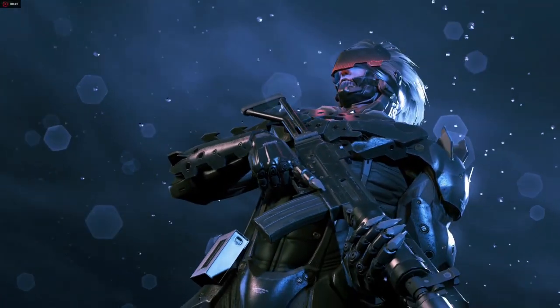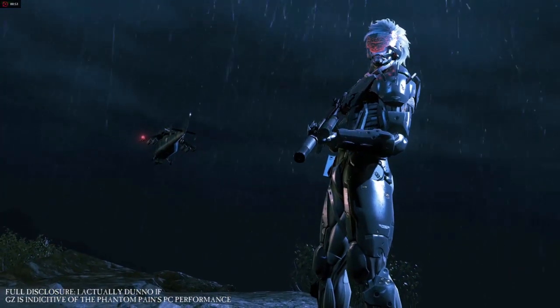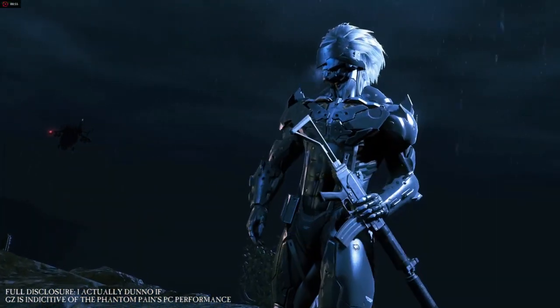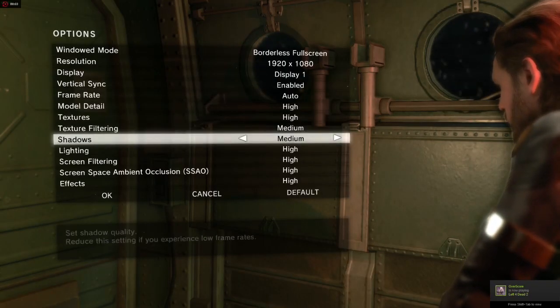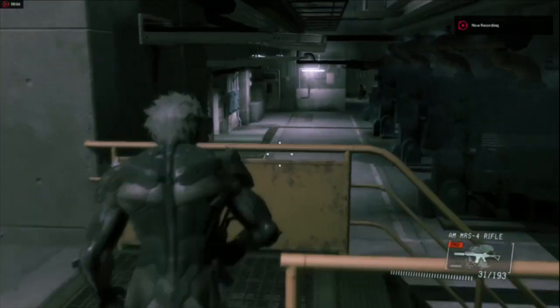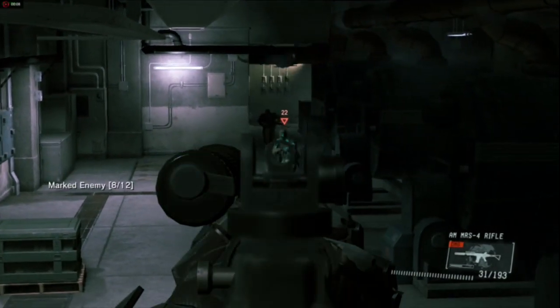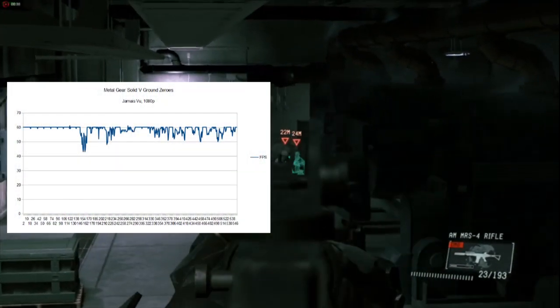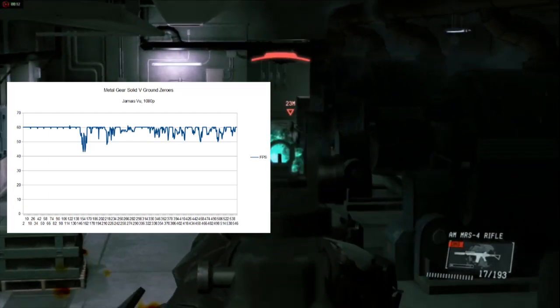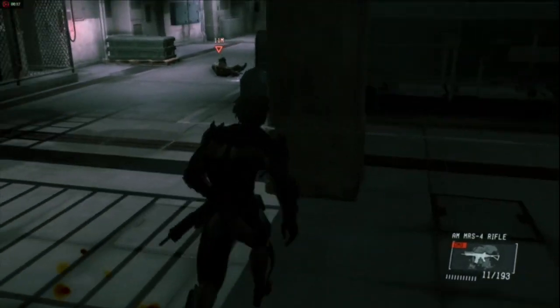Another cross-gen game, Metal Gear Solid V has often been hailed as a marvel in graphical optimization thanks to the Fox Engine. Testing the game at 1080p, I personally didn't have too many problems and dropped frames weren't nearly as noticeable as on Berseria. However, the actual results on the 1080p tests are debatable. On the 768p test, the Alienware has little to no problems. 8 out of 10.